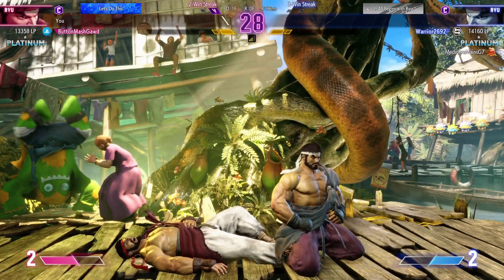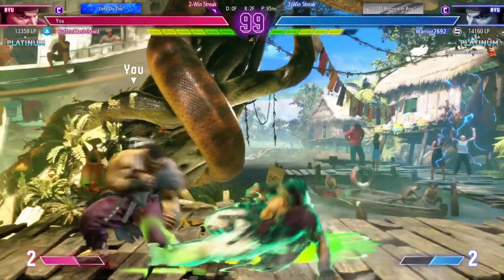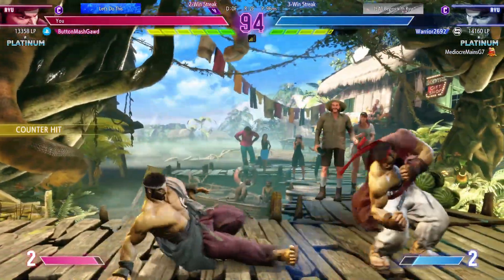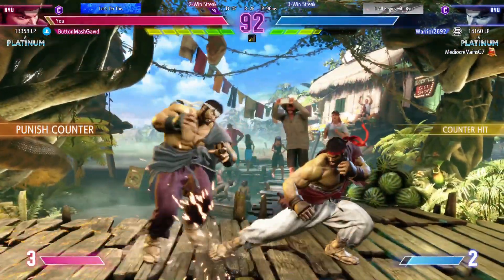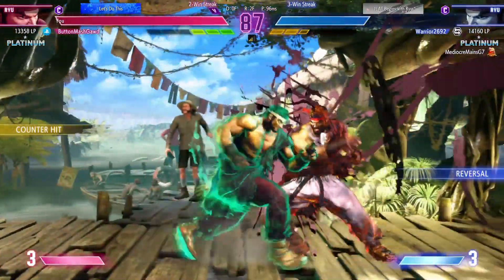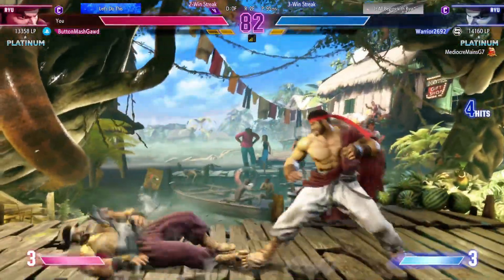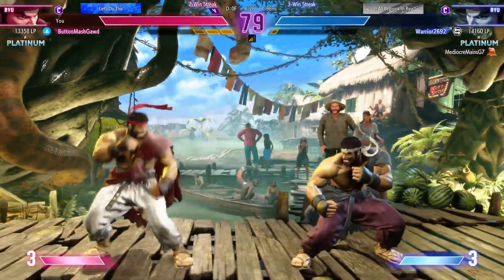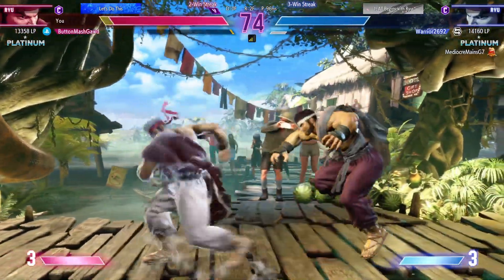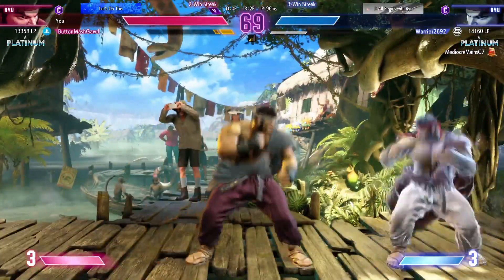Send him home! You've got this one! That was so dominant — and if that keeps up, this might be a quick match! Amazing awareness there — they can't get in from the air! They've gotta try a more grounded approach! Nicely done! Brushes that off and keeps going! Time to take this momentum and really run with it! Barely blocks the jump in! Super experiencing burnout! Connects with the medium kick! They back the opponent into the corner — now to apply the pressure!